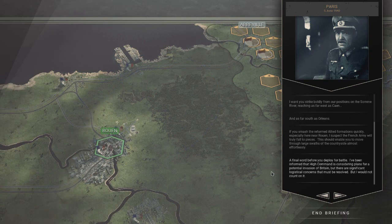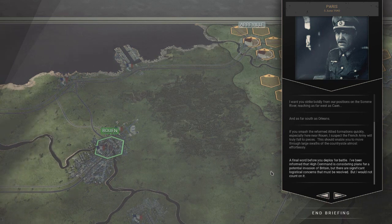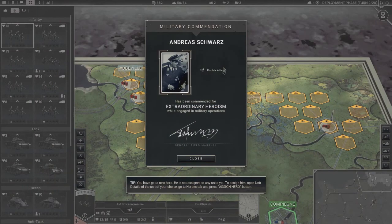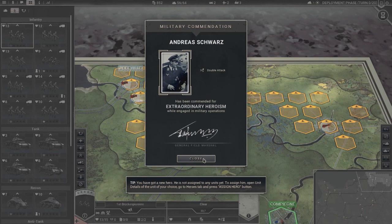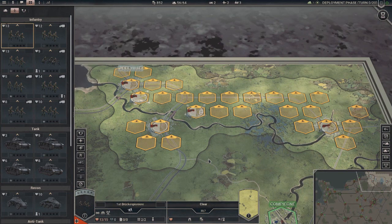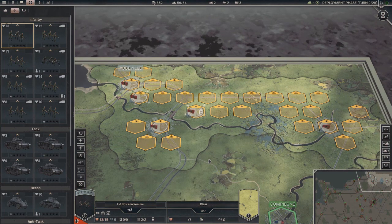We'll do blitzkrieg in Paris - we're going for Paris. Your defeat in detail of the Allied forces across the low countries has opened the way for us to move against central France and even Paris itself. Victory here could cause the total collapse of the French army and force our enemy into an armistice on our terms. Primary objective: capture all victory hexes including Paris. I want you to strike boldly from positions on the Somme River, reaching as far west as Caen and as far south as Orleans. We'll do that next time - thank you for joining me. Please leave a comment, hit the like button, subscribe, and check out my Discord and Patreon. See you in the next episode!